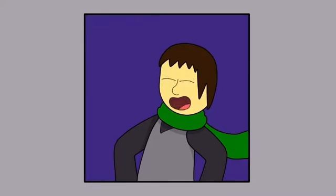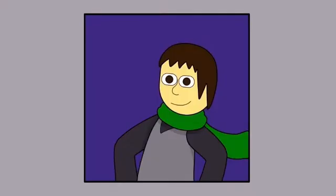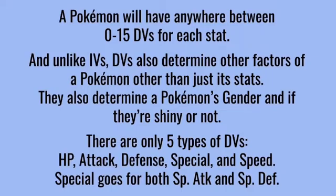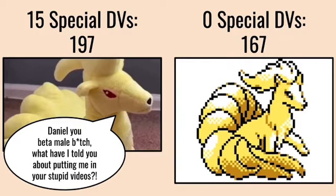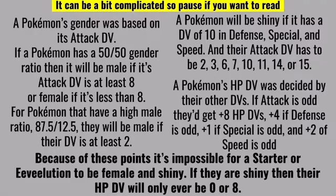So now that we have all that covered, forget all of it — at least for the Game Boy era games, because the EV and IV system is completely different in those games. In fact, IVs don't exist in them. Instead, they have DVs — determinant values. At level 100, a Pokemon with 15 DVs will have 30 extra stat points, so pretty similar to IVs actually. However, DVs also determine other factors of a Pokemon, like a Pokemon's gender and whether they're shiny or not — but that's a whole other can of worms.